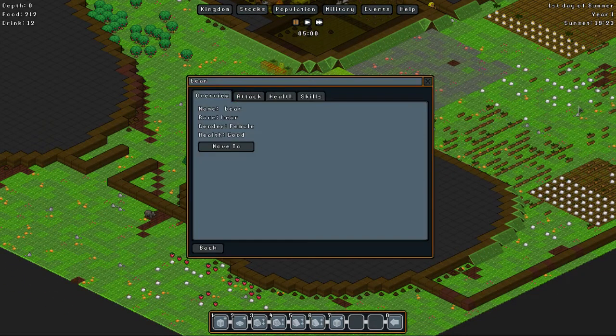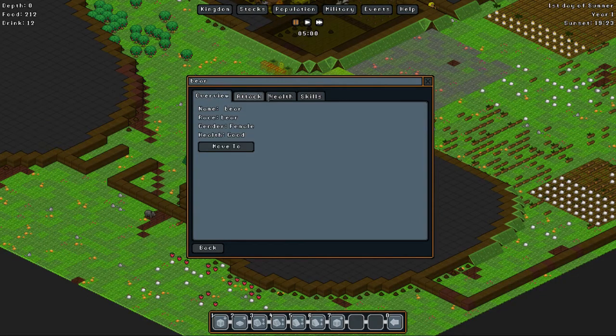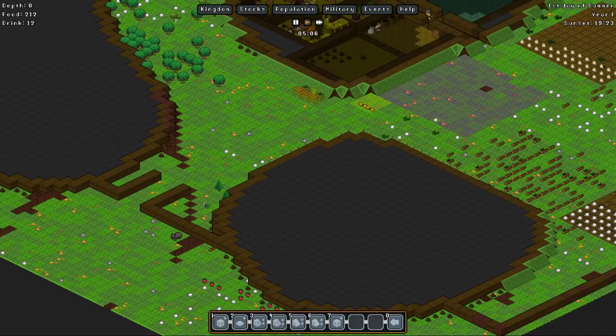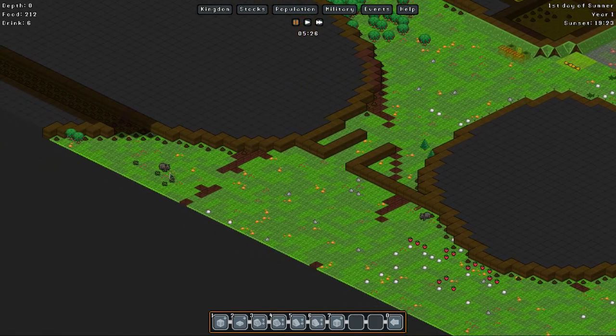I probably need to Google if you have a single stone type on your map - if anyone knows just let me know in the comments. It seems we are gonna have to use bauxite for now. Oh what is that? It's a bear! Oh no!